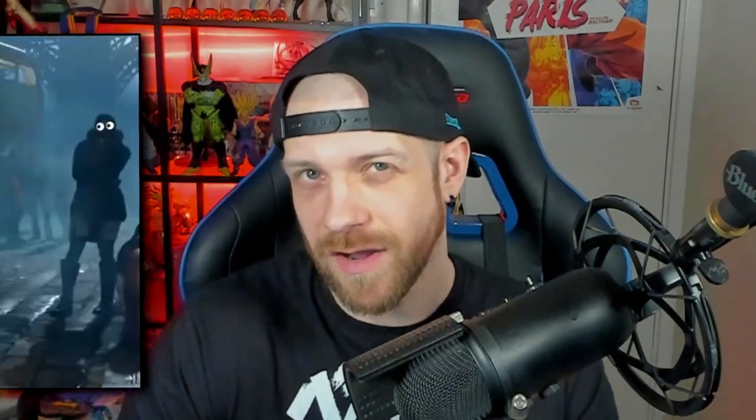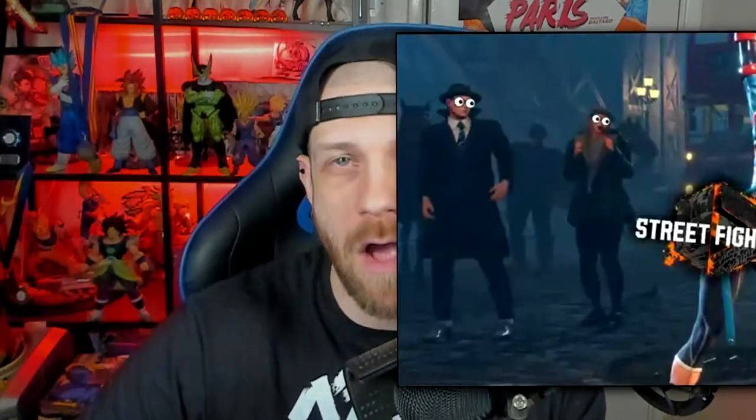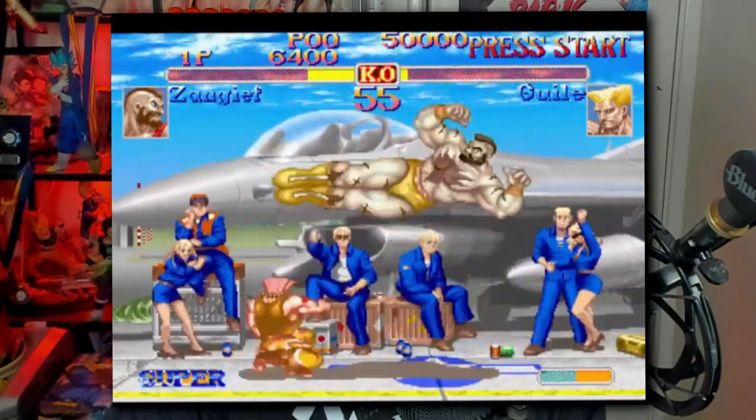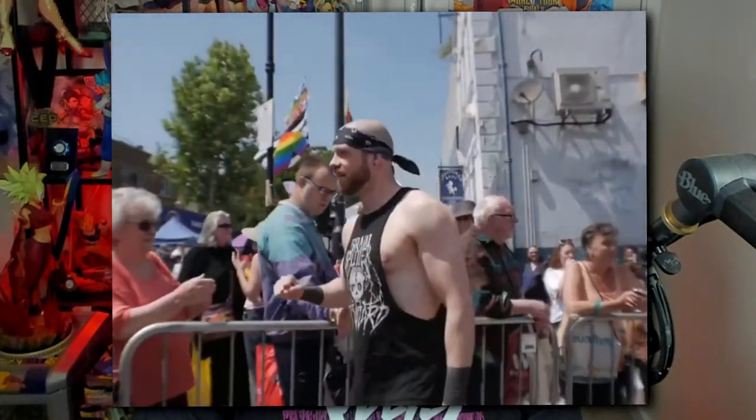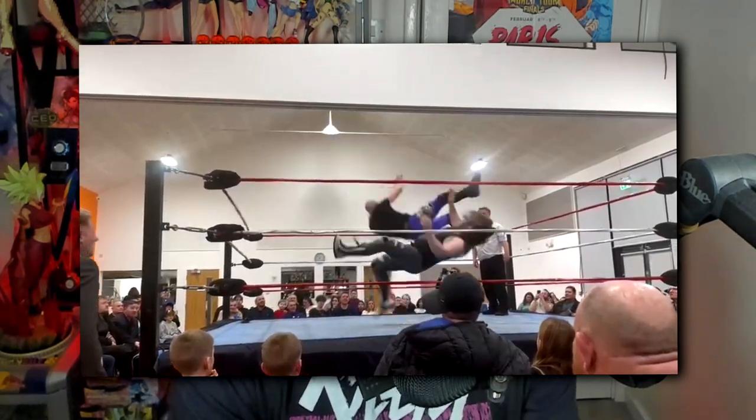Hey, what's up guys, Tyrone back with another video. One thing I've noticed about the Street Fighter 6 trailers is that they've really made the characters stand out a lot more than in previous versions. Zangief has always been a wrestler with wrestling moves, but this time they did a great job of really animating that well and adding those little nuances that maybe only wrestling fans will notice. So as a wrestler myself, I feel like I wanted to make a video explaining what each move is called and showing it being used in an actual wrestling match.